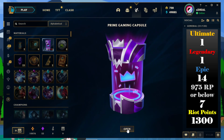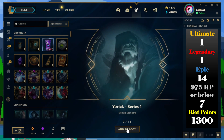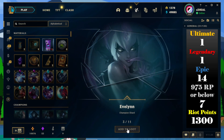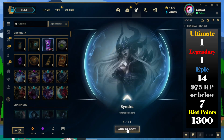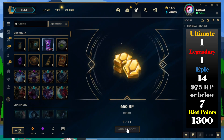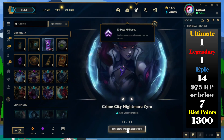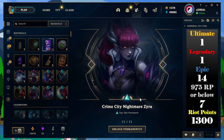And the second one. Now you get eternals — okay, now I get it. Not only champions, you get eternals as well. Oh, that's really cool — this is like the new one they got for Zyra and it's like her best skin so far. Nice.